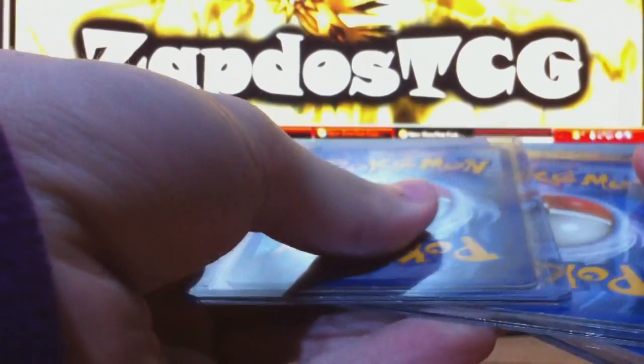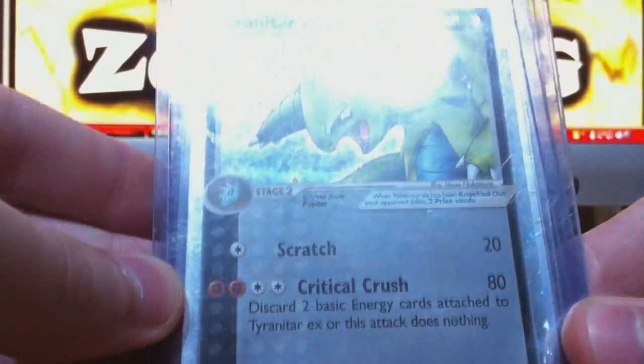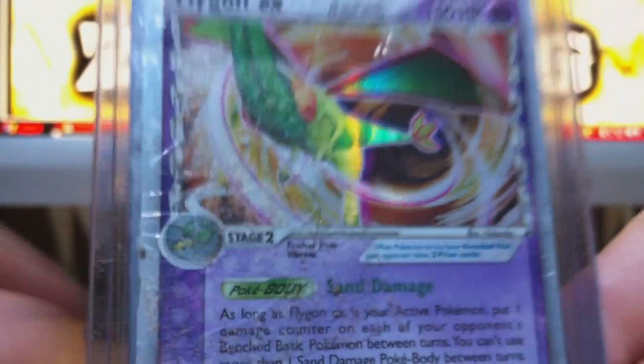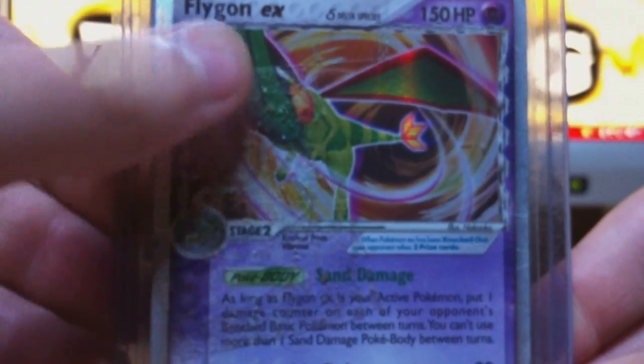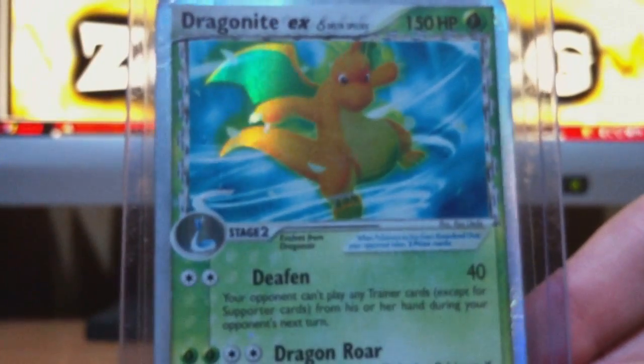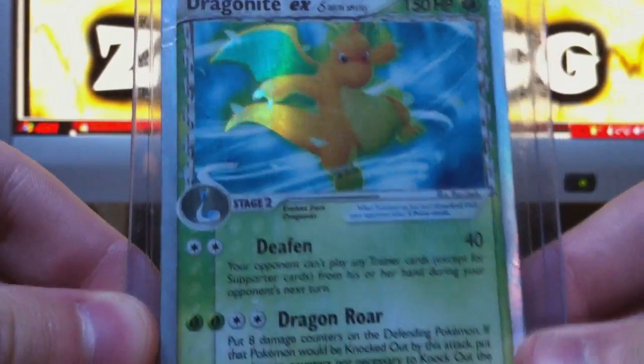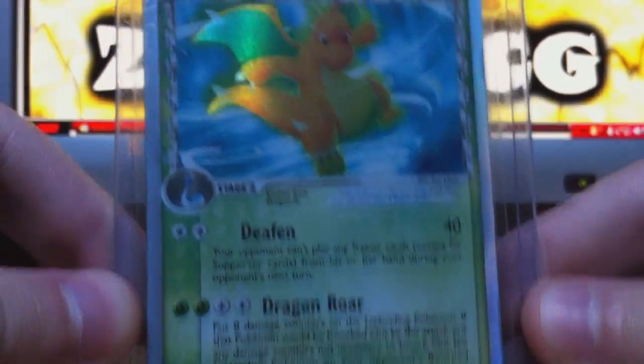We got three cards and three top loaders. We got Tyranitar EX — this one's from the PokéPop Series 1, you can see that here. Let's see if my camera can focus. Up next we got Flygon EX — looks like this top loader isn't in that great condition, but still, Flygon EX. And Dragonite EX — this one's a really awesome card, it's from EX Dragon Frontiers.